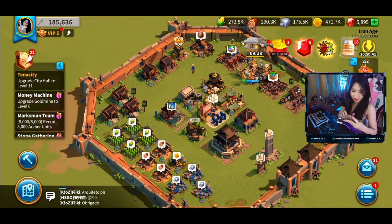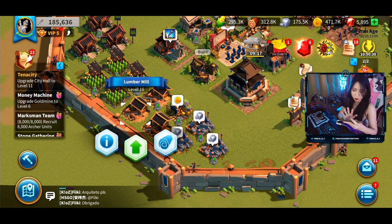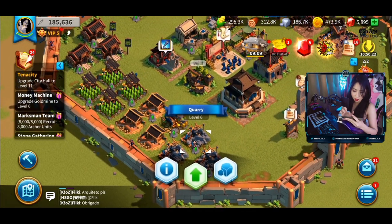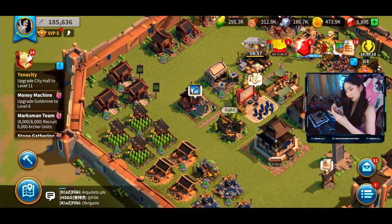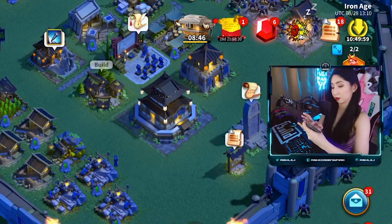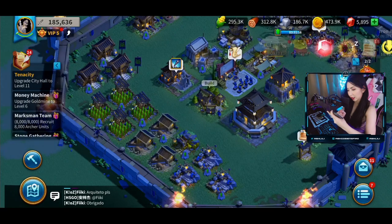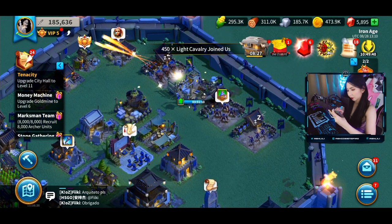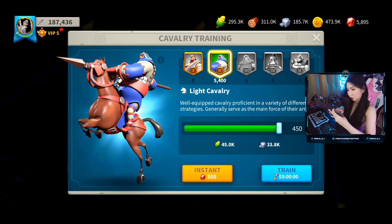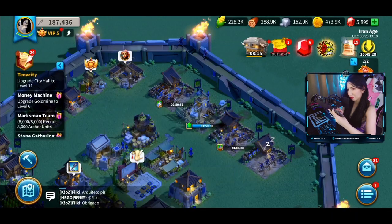So I have a farm, a few lumber mills, a gold mine, and a few quarries for stone. Maybe I could upgrade one of my lumber mills. Oh, it came night time! I'll level up my level 5 farm — I can upgrade that in 8 minutes. And then I could also train some more troops to make my power stronger. The more the merrier!